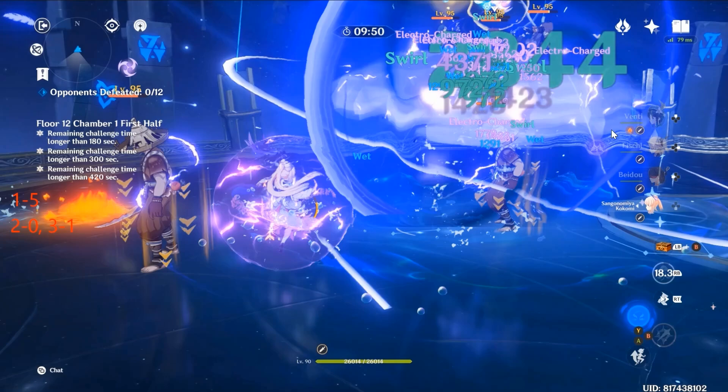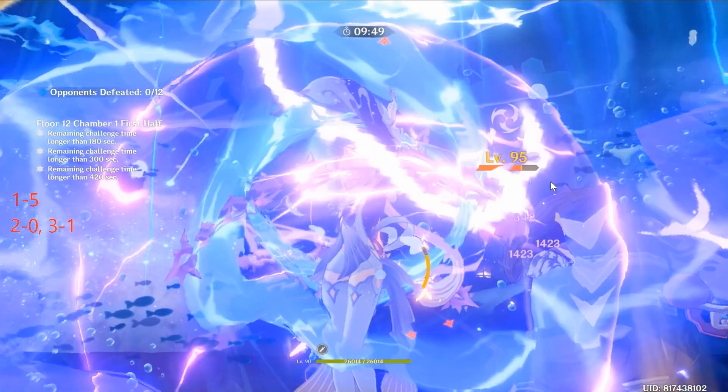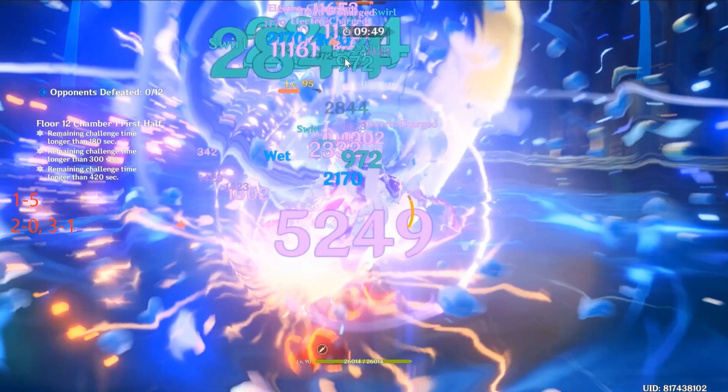Moving on to the next tick — this should be from Kokomi's burst initial hit. So many figures. But there are two figures: there's a 11161 here and another 11161 obscured by the timer. As for the other proc figures, I really could not find them. I did see two Venti figures and one Fischer/Beidou figure but couldn't find the last one. So two procs for this tick — tick 4: two procs.